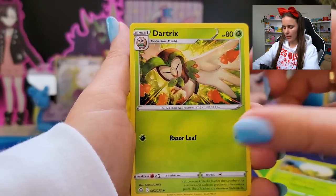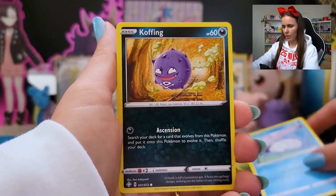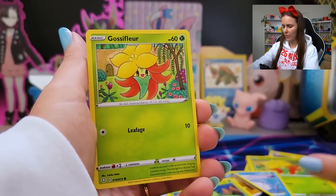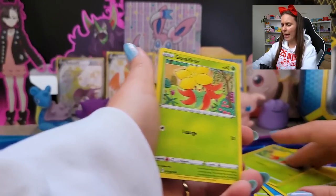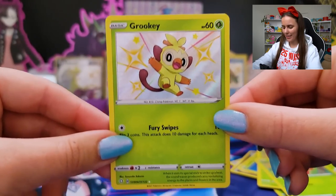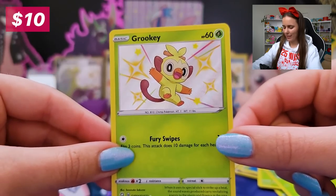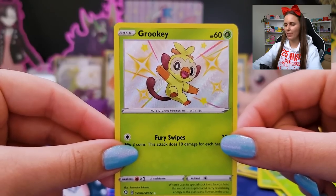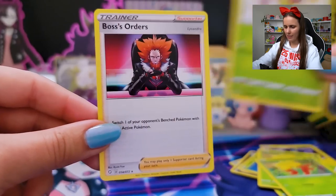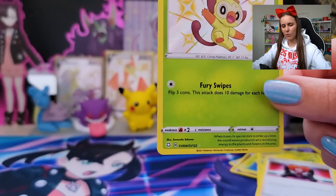Gossifleur, Dartrix, Luxio, Gossifleur, Snom — wait, I thought I just got two Gossifleur in the one pack. I did. What? Excuse me — how? There's so many cards! The shiny Grookey! Dude, we're working for that Grookey family apparently. Let's go, little shiny Grookey! Grookey's sound is probably the best Pokemon sound in the game, legit — has such a good little cry. And the Boss's Orders. Grookey shiny coming through in the Boltund box — okay, so we're one for one so far with the tins having just a regular old shiny.